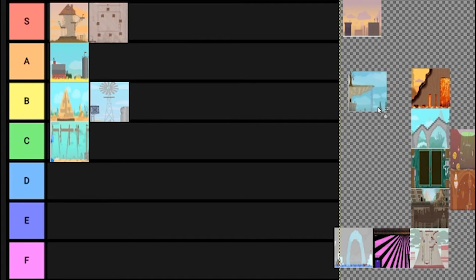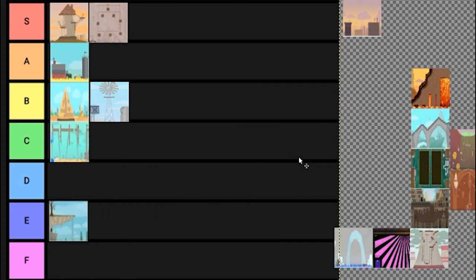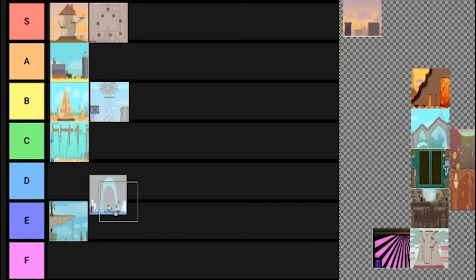Waterfall — okay, everyone seems to love Waterfall. I say E. I feel like we need to play it a little bit more because we need to gather more data. But right now it's a D or an E. I think it's an E — it's bad.